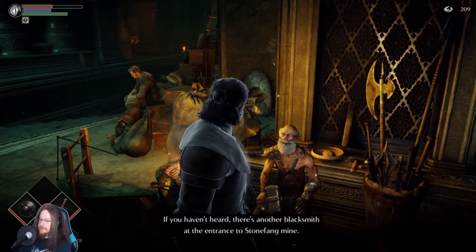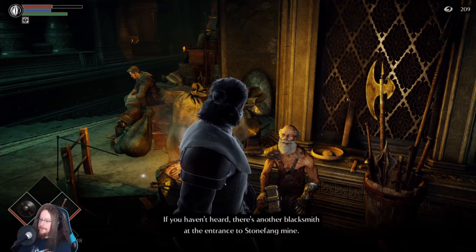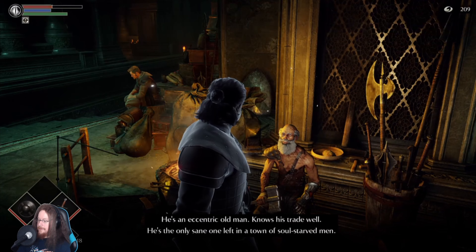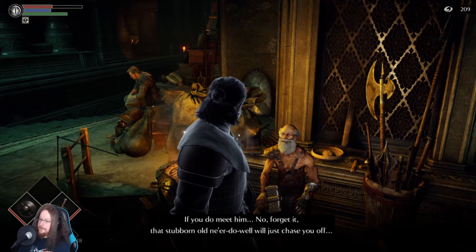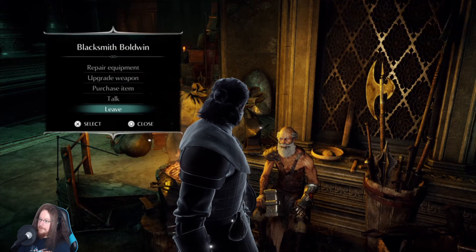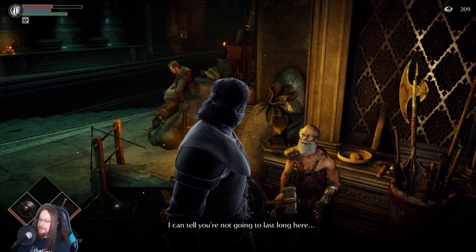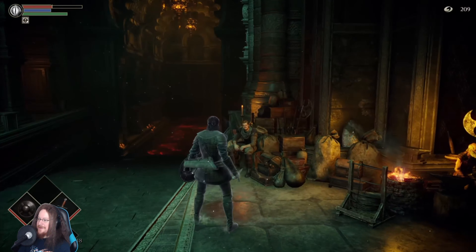There's another blacksmith at the entrance to Stone Fang Mine - he's an eccentric old man who knows his trade well, the only sane one left in a town of soul-starved men. If you do meet him - no, forget it, that stubborn old Marvolo will just chase you off. Come on bro, just because I didn't shop with you doesn't mean you need to tell me I'm gonna die!